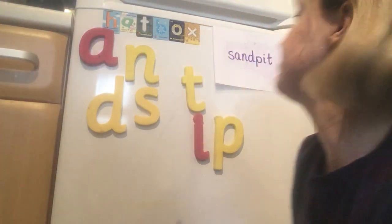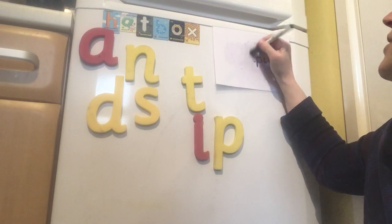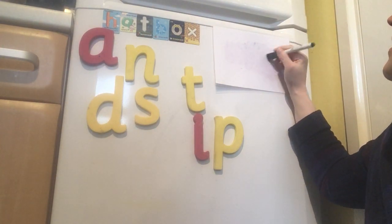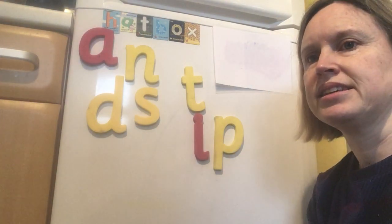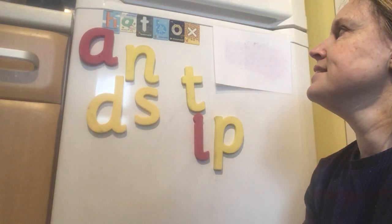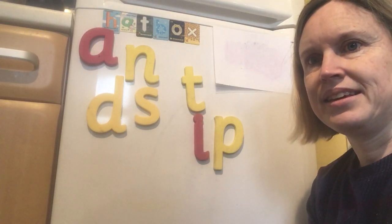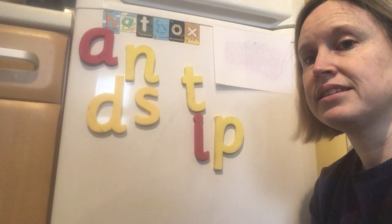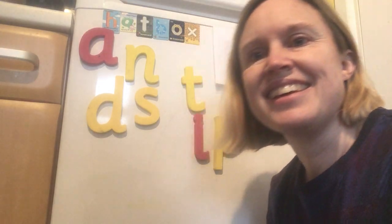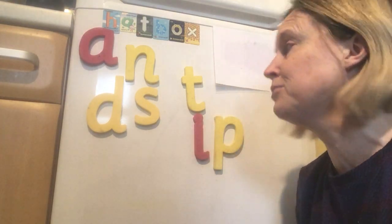Right, your turn. So do one syllable at a time, don't try and do everything. Think about sand — what you can hear in that — and then think about the pit part. Because it's one word, you don't need a finger space. What do we think? Are we about there? One, two, three — show me your sandpits. Okay, good work. And I think most of the p's are the right way round, and the d's as well. Good work, everybody.